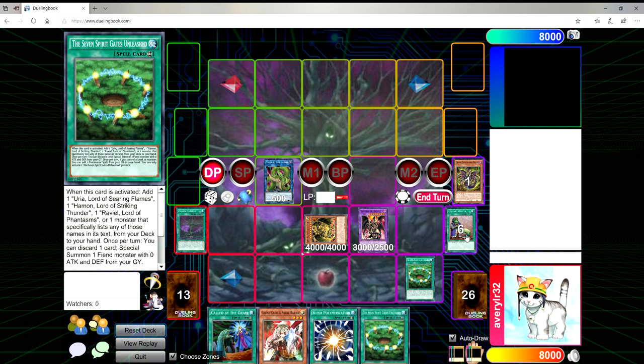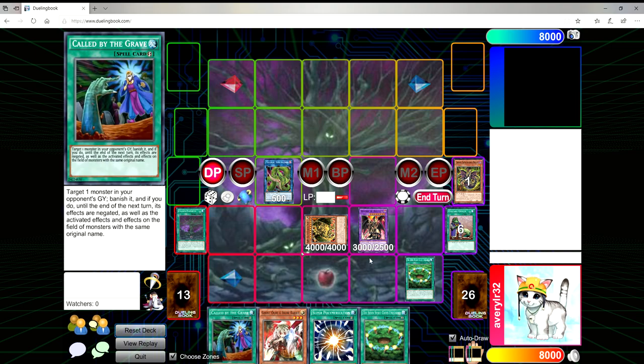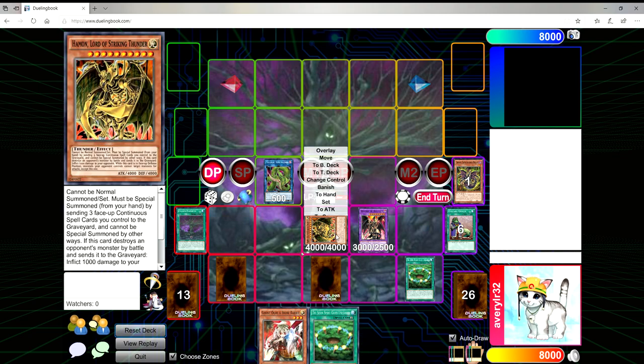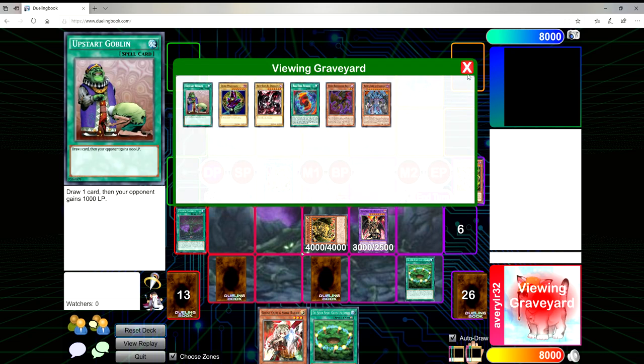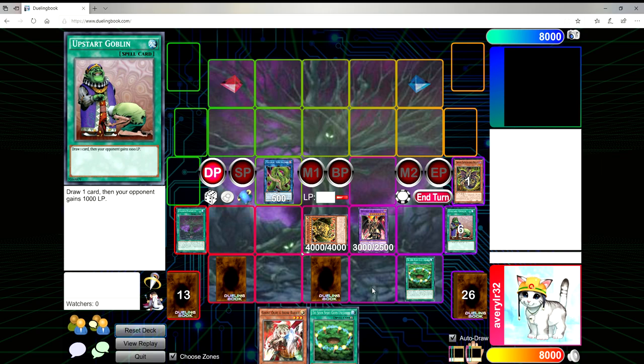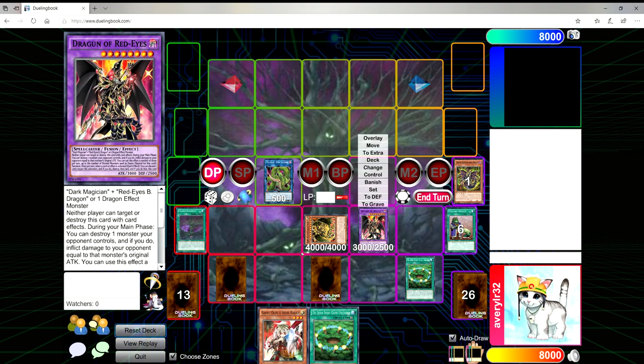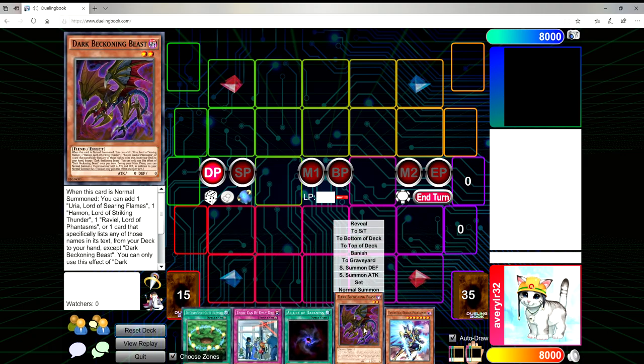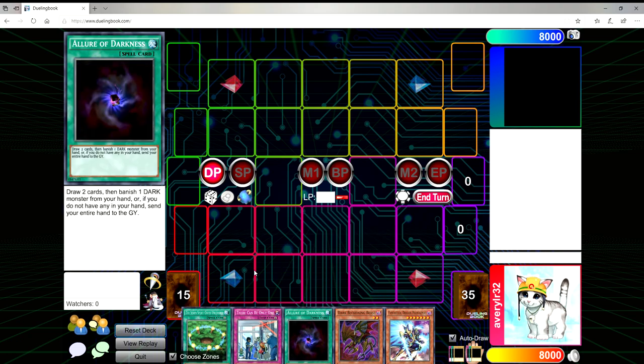This is typically where you draw into hand traps and Super Poly — cards to stop your opponent from playing Yu-Gi-Oh. You then activate Upstart Goblin and draw into another Seven Spirit Gates, which you can activate next turn for another search and discard two cards to get out two Fiends — both effects stack, like Lonefire Blossom. Your starting field is set, with Called by the Grave and Super Poly set. You have Ghost Ogre as discard fodder for Dragon of Red-Eyes. Your opponent can't attack anything except Hamon because of its defense effect, and whenever Hamon destroys a monster in battle they take an extra 1000 damage.